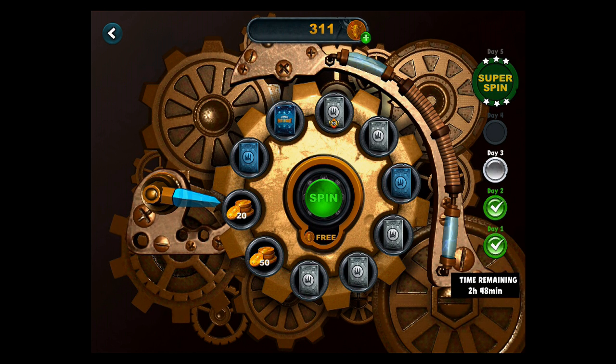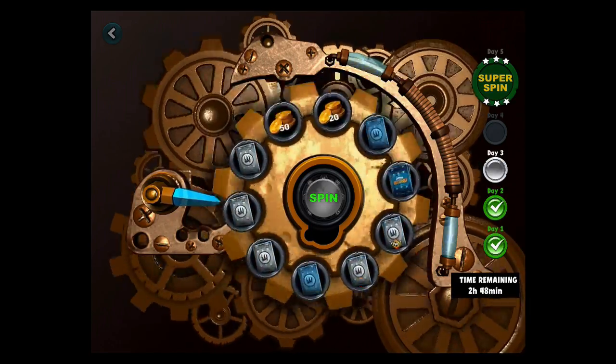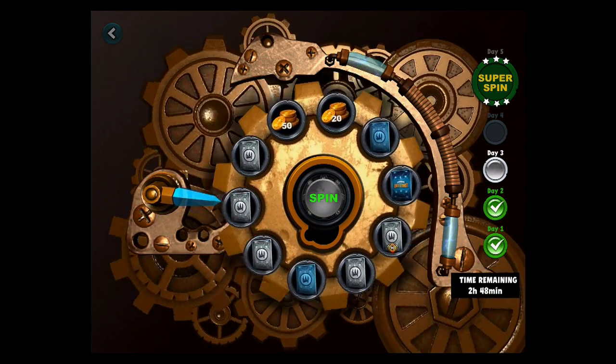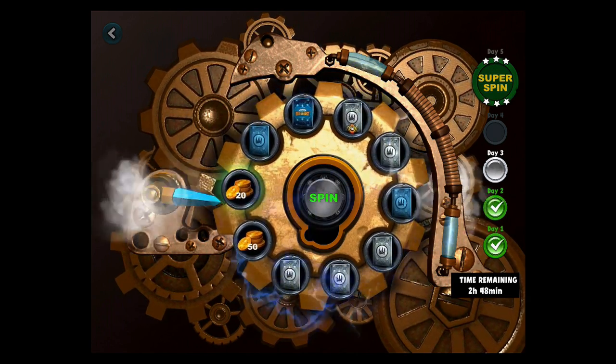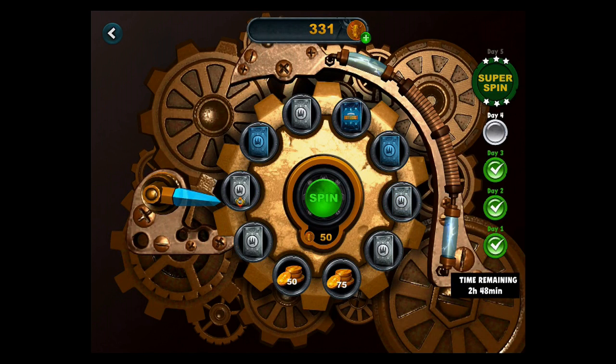We have a spin to do today — it's day three for us now. He did say something about something super happening after day five, so after we get our super spin there may be something else that happens. Or he was just trying to describe the super spin by saying it was something awesome — but we know it's not that great.